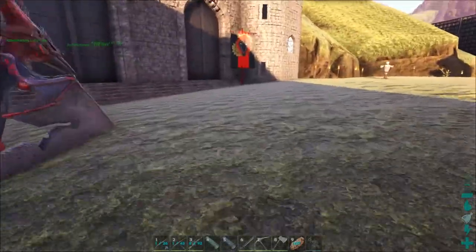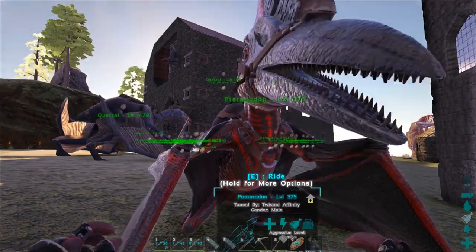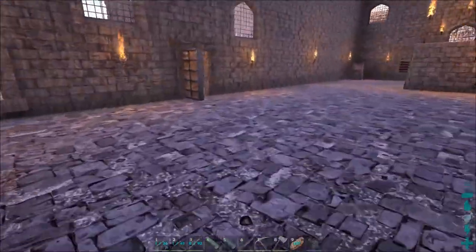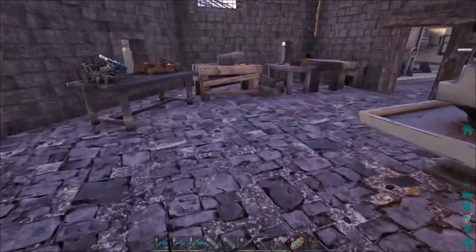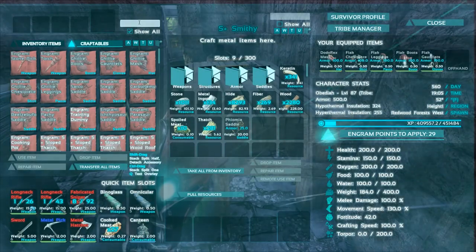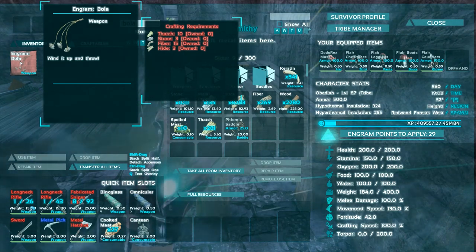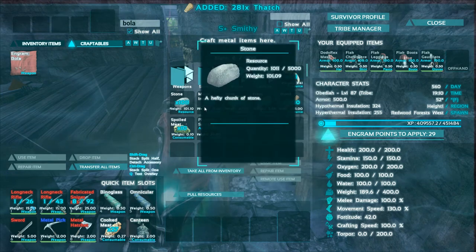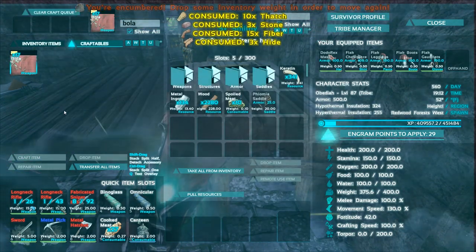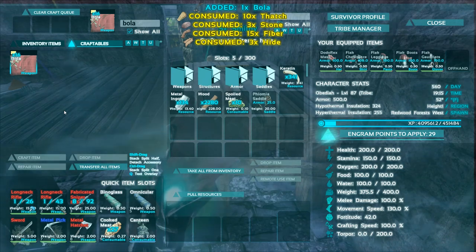So today I want to tame something we're actually going to use and need for kibble, which is pteranodons. We have this pteranodon — I don't remember what level, 200 and some odd. I should make some bolas just in case. We don't have the best possible pteranodon, and that's what we need — the best possible. To make bolas you need thatch, stone, hide, and fiber. Let's make 17 — that's the perfect number.